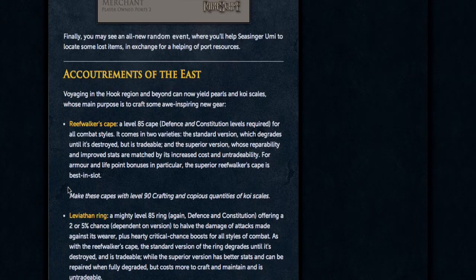Moving on to the new equipment: the Reef Walker's Cape is a level 85 cape that requires Defence and Constitution. It's a rather high-level cape for PvMers out there. I'm guessing it's going to be under the Completionist Cape even though it says it's best in slot, and I'm really hoping the Completionist Cape still beats it, because otherwise that would really devalue it.